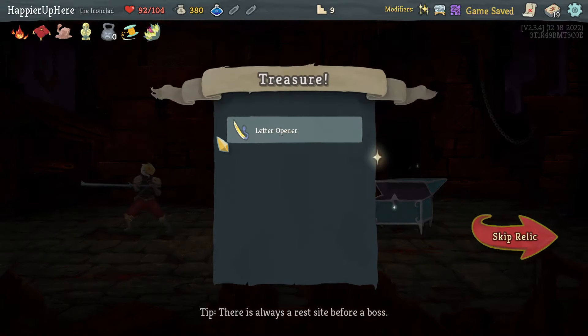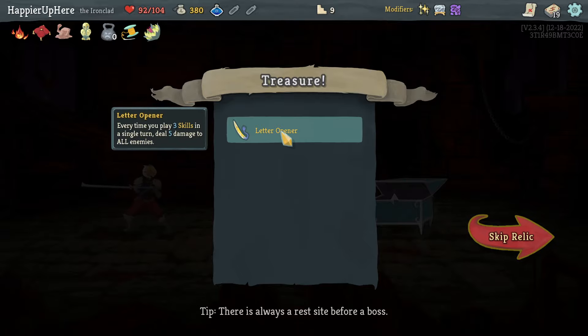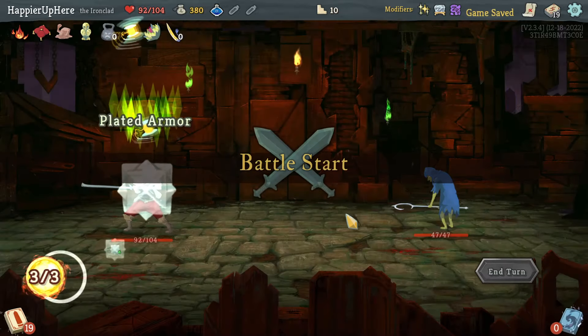Got Magic Flower — healing is 50% more effective during combat — that makes my HP worries a little less urgent. Got Letter Opener — every time you play three skills in a single turn, deal five damage to all enemies — very nice with the Corruption played.